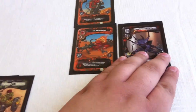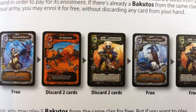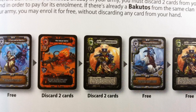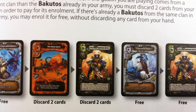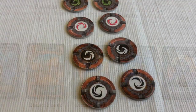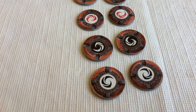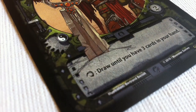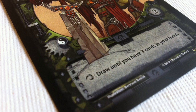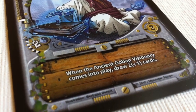That may not sound like a lot, but in Gosu there's no phase where you automatically draw cards. You're going to have to trade your activation tokens to get new cards or activate a specific goblin power by placing a token on it. And only a few goblins have card drawing abilities, so you're going to have to use your cards pretty wisely.